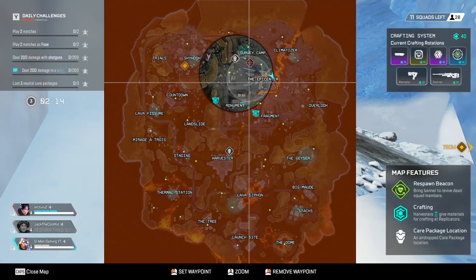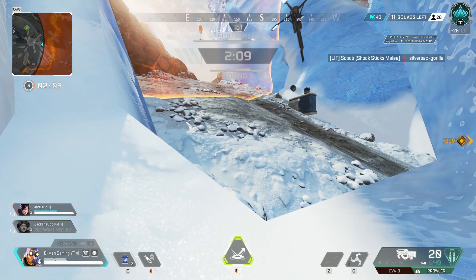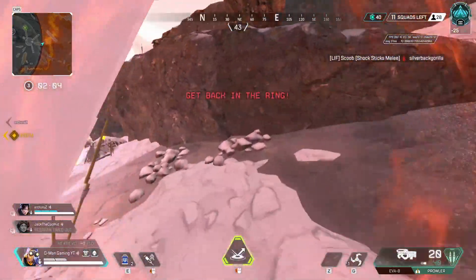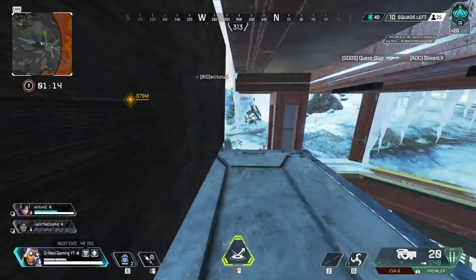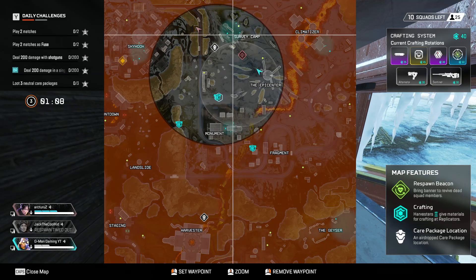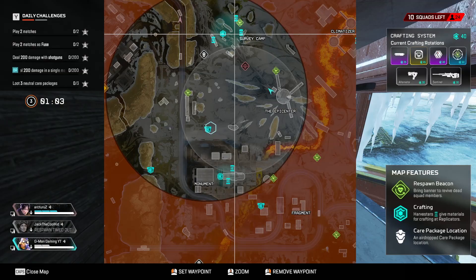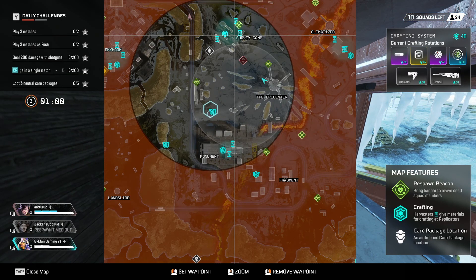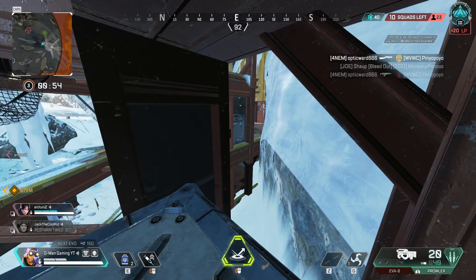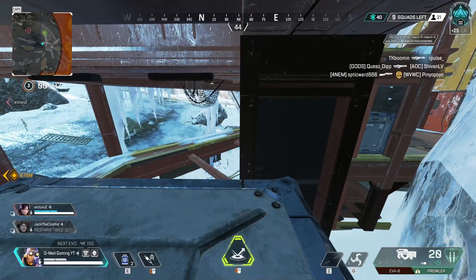Once you've found another spot, hug the corner and see where the next zone goes. Depending on where the zone pulls, either stay where you are or relocate. If you're close to zone you can walk around and find another comfy spot. Be very patient — wait 20 to 30 minutes depending on your game and do not intervene in any fights unless necessary. Let teams duke it out, and you'll go positive.